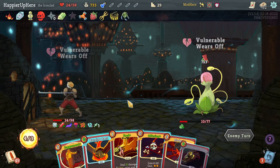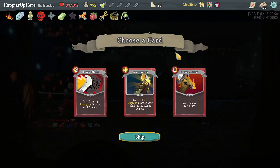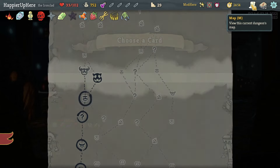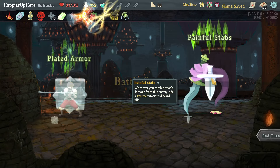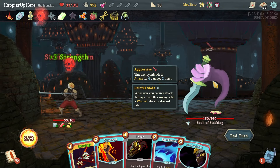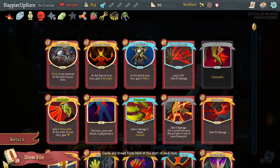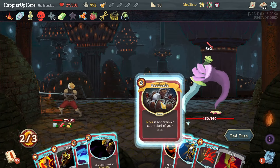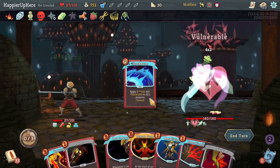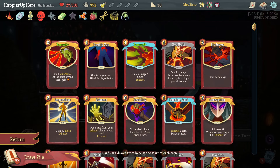Beautiful! Got Armaments, Pommel Strike, or Heavy Blade. I do have a lot of strength sometimes, especially with Shuriken. Armaments might be better though — fine, let's take Heavy Blade. Book of Stabbing fight with 12 incoming. Shockwave is good here. Let's start with Offering first, then Barricade — the extra turns of weakness will be very useful — and Shockwave.